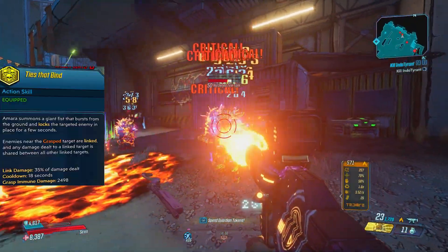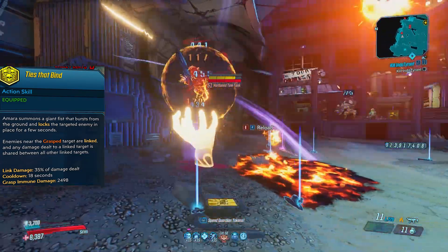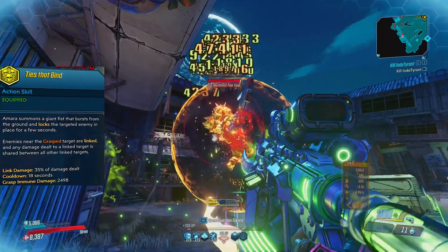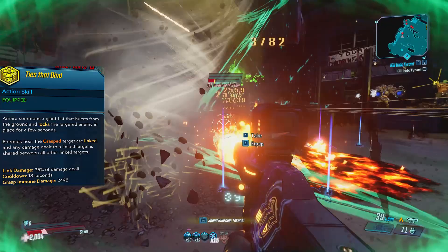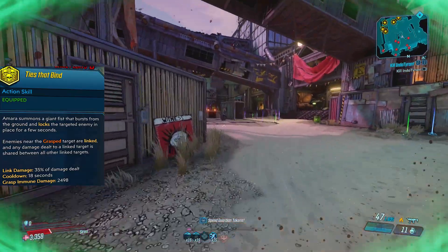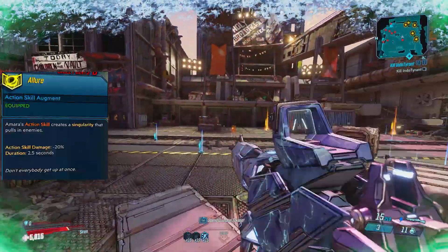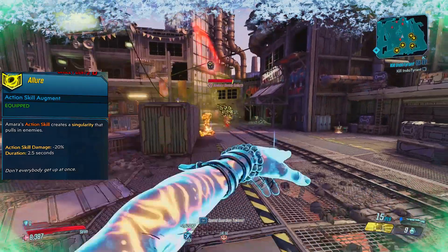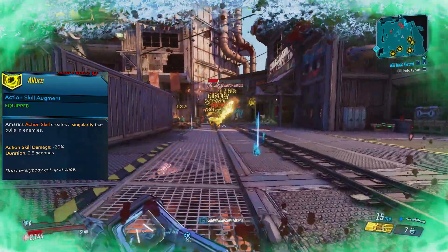Ties That Bind will grasp an enemy and create links to nearby targets. These links share 35% of whatever damage you deal to that grasped enemy, so for that reason I suggest you always grasp the target with the most health — the rest around them should die before you kill that main target. Allure creates a singularity that pulls enemies in, which is very helpful against mobs. It also pulls in barrels, so nearby barrels can get pulled in and explode on the target.